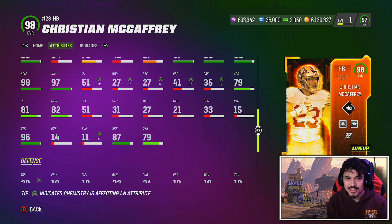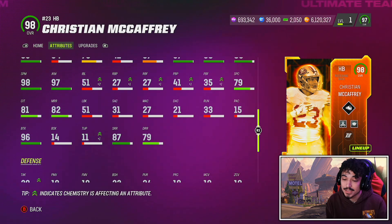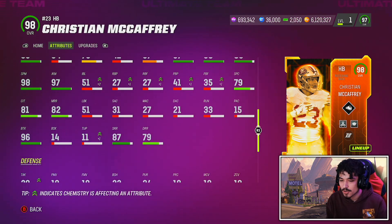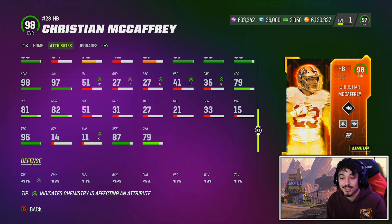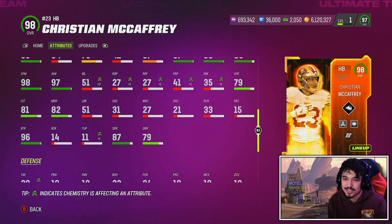He has a 97 juke, 98 spin, 95 carrying — pretty good stats honestly across the board. I feel like the route running on this card should be a little bit better, and the abilities should be a lot better. At least hitting the short route running threshold for the best receiving back in the NFL. It wouldn't make sense not giving it to CMC when you have Philele, who literally hits this threshold.